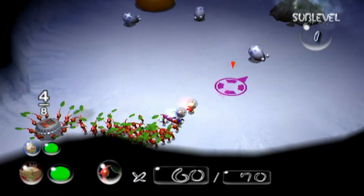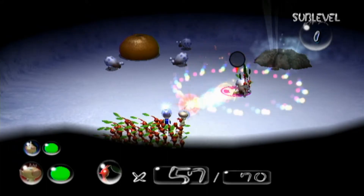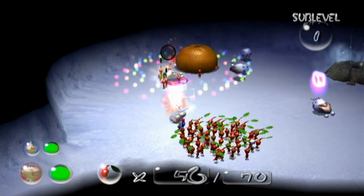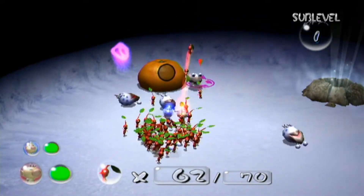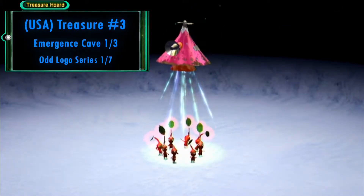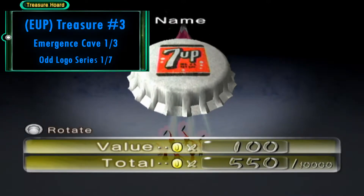In here we have a treasure — the Seven Up bottle cap — and new enemies: these are Dwarf Snowy Bulborbs. These ones are similar to the red ones but they're white, which kind of matches their element. We have a mid-fight interruption but we've got the Seven Up bottle cap.